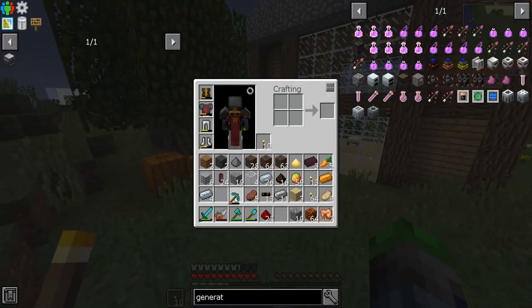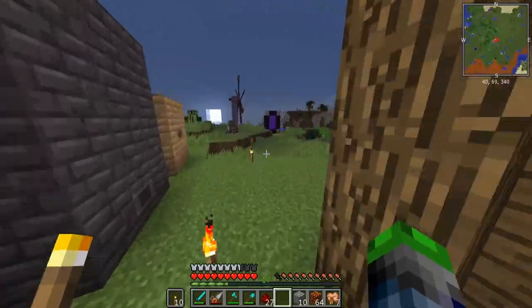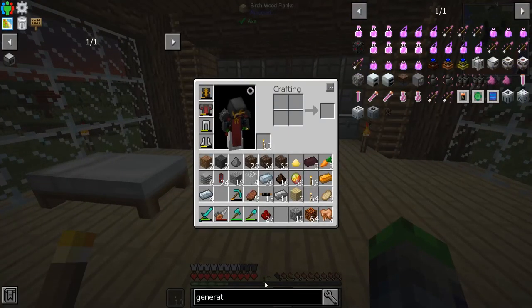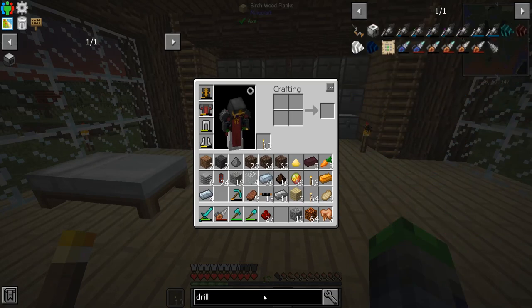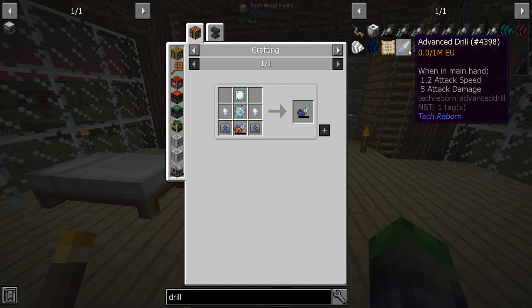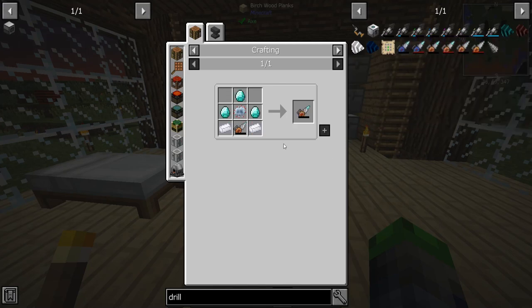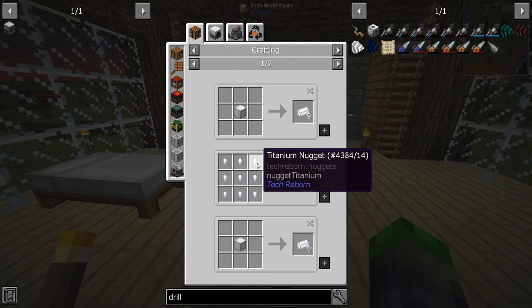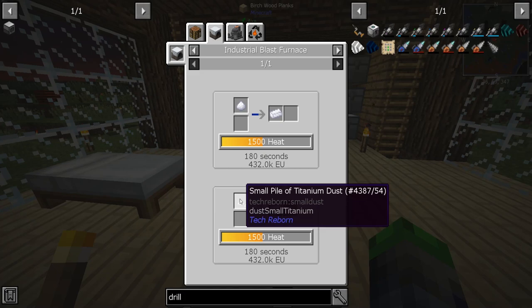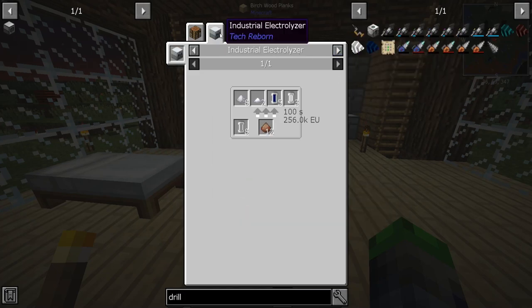It's a steel drill. What do we need to do to get the second tier drill? Just a diamond tip, and then we have the advanced drill after that. For titanium dust we need an industrial electrolyzer — we put bauxite dust in it.